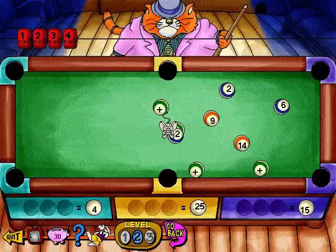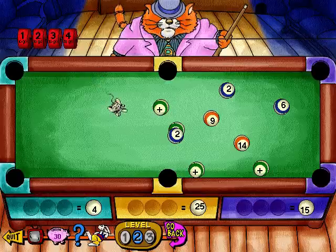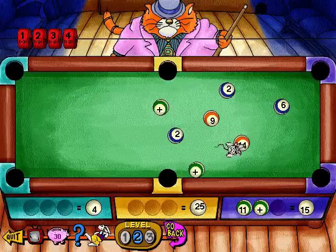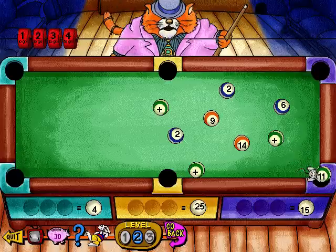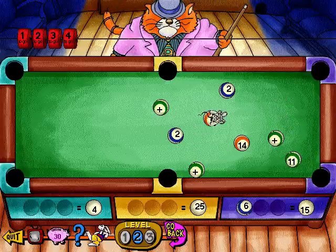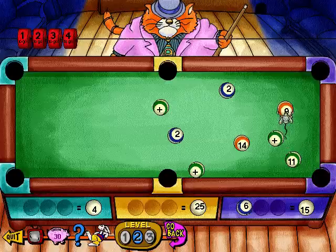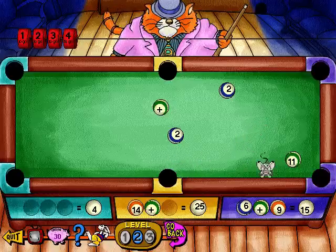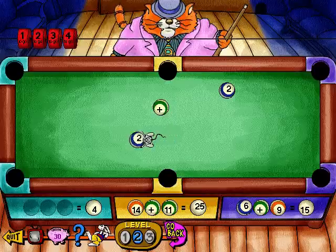I gotta warn you, this cool cat ain't lost in this game since 1957. So you think you're a pool shark, huh? Well, I eat fish. If you want to take a ball back out of the window, you need to click on a pocket with Elroy. What's the matter? You afraid of cats? Oh man, I bet you'll just guess it.